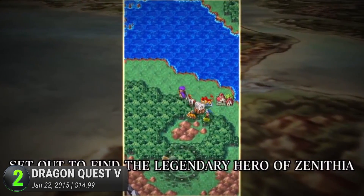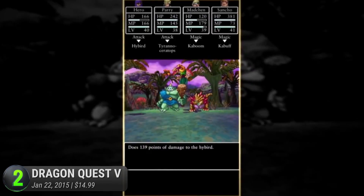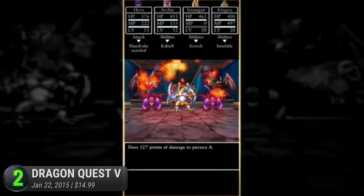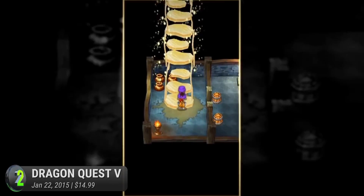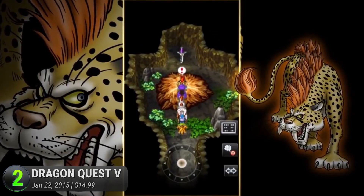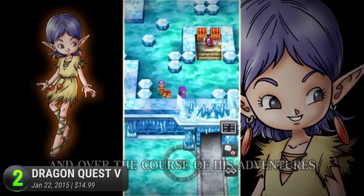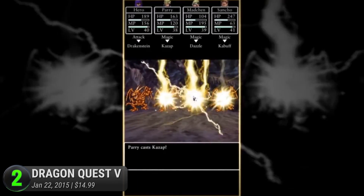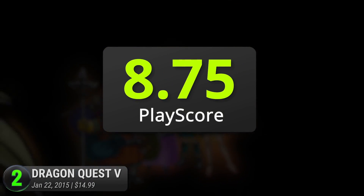Covering about 30 years of the protagonist's life, your adventure begins from the minute of his birth until his imminent marriage and family life. While it follows the same cliché of defeating evil to save mankind, it's one of the most well-crafted stories in the series, duly showing off Horii's innate love for bittersweet tales. Aside from their deep story, the gameplay also shines, letting you recruit random encounter monsters into your party — a monster-collecting mechanic that ultimately inspired the likes of Pokémon, Digimon, and more. With a long and immersive story topped off by a memorable gameplay experience, Dragon Quest V provides the best the series could offer. Now in a pocket-friendly edition, it receives a PlayScore of 8.75.